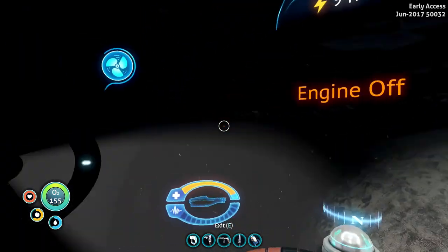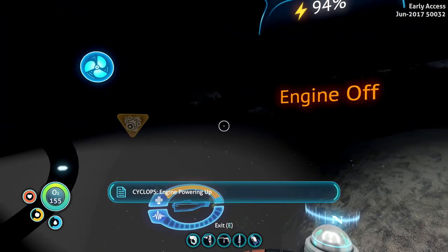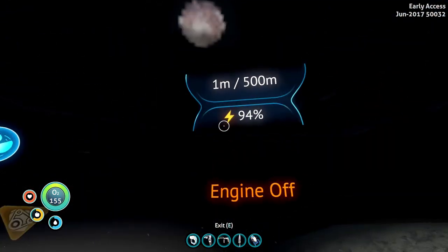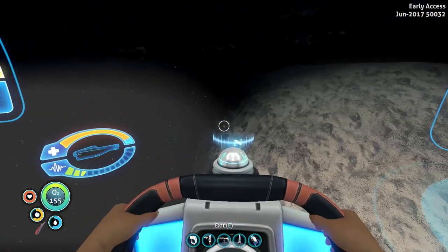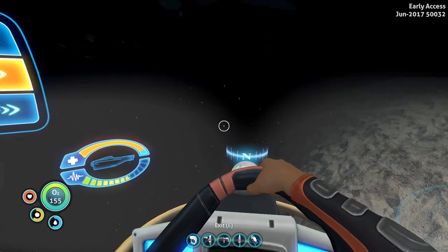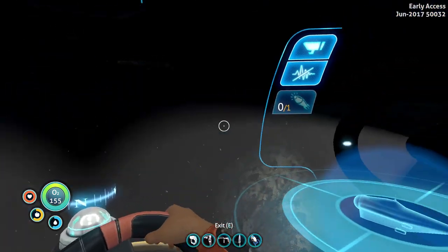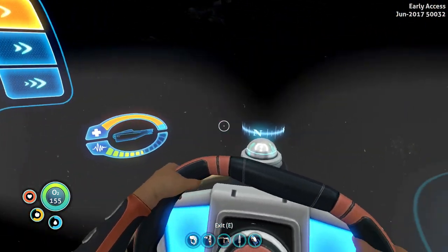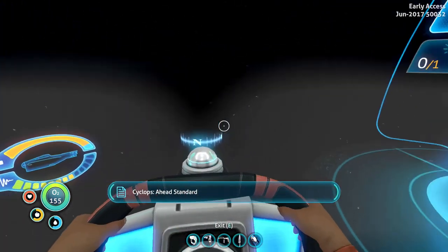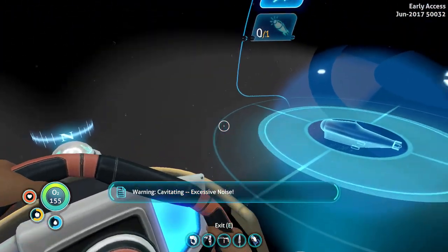Engine off. Okay, right. Engine powering up. Oh my god, that is so cool! The sub is so awesome. Let's go ahead and turn this... ahead slow. Don't want to make too much noise. Or ahead medium. Ahead standard. These lights... ahead cavitation clicker.